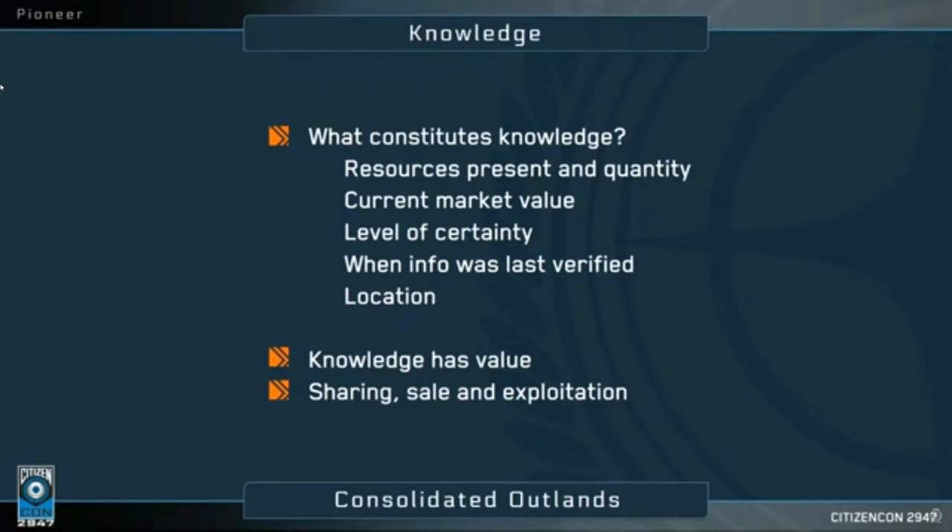He also talks about the level of certainty. Knowledge or information in Star Citizen is very much an analogue concept — you know things to varying degrees. So how well a territory has actually been explored will filter into its value: has somebody just seen this from a distance, or have they gone up close and carried out proper surveys? The time at which info was last verified also plays a part — you're more likely to pay up for very current info, with the amount falling as information gets older. Finally, Tony looks at location: a parcel of land containing a copper ore field located right next to a refinery is going to be worth a lot more than one some distance away, because of the logistics of getting your copper to the refinery to turn it into a saleable product.